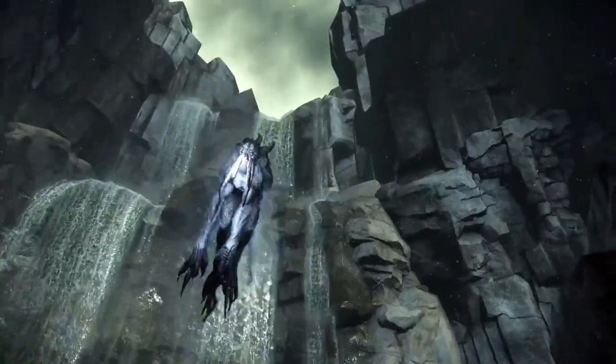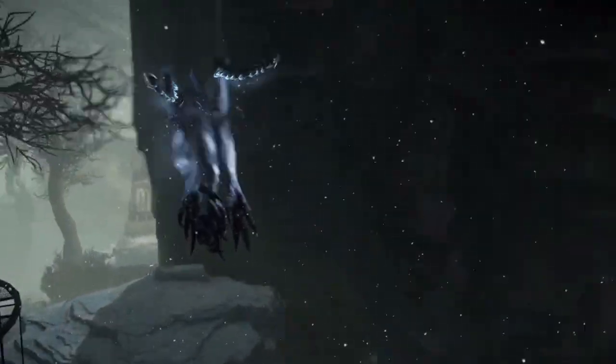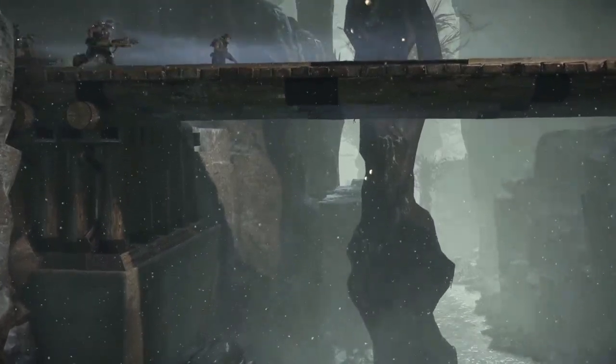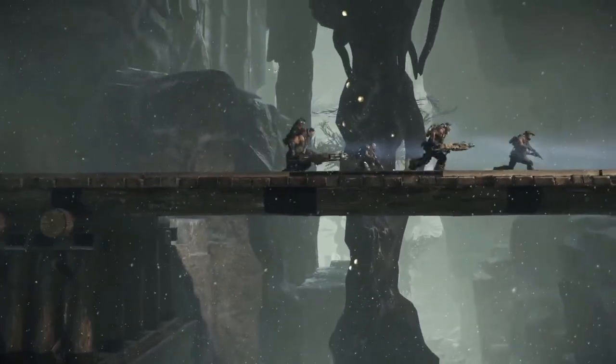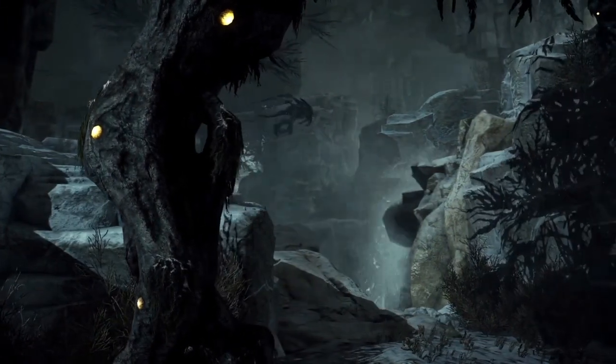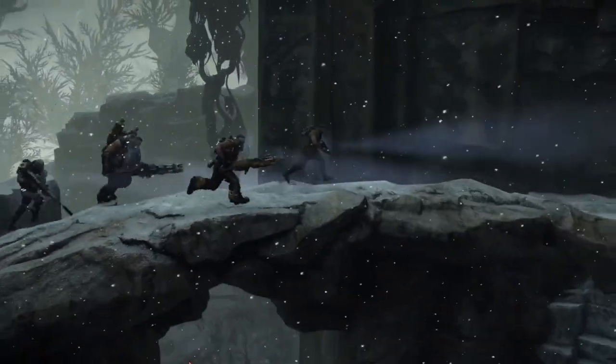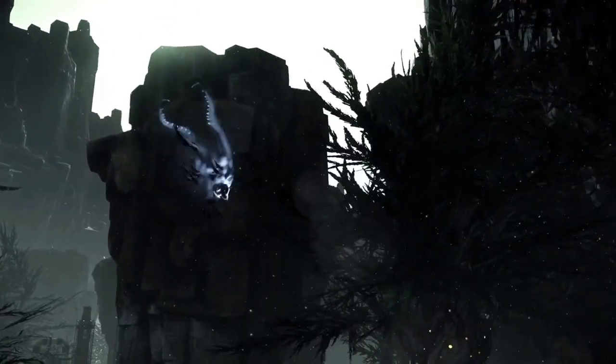Set on the savage planet of Shear, Evolve plays out as a series of epic boss battles, where the boss is a player-controlled monster. Today, we would like to share with you the new map, the Distillery. With dynamic snowstorms, large altitude changes, and secret waterfall routes, this compact battleground is full of options for both hunters and monsters alike.